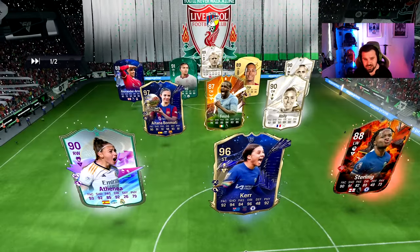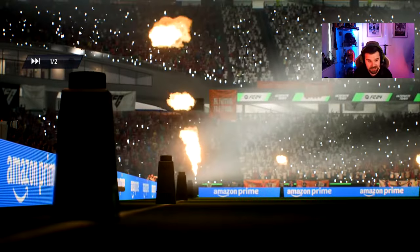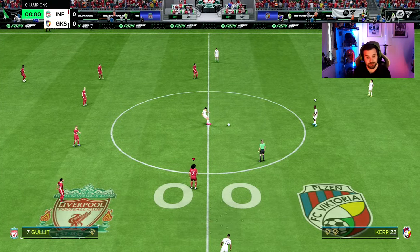Here we go into match number two and he's got Anita Bob, Matty TOTY and Sam Kerr — it's going to be a tough one, but I'm sure Ruud's going to help us get the win like he did in the last one.